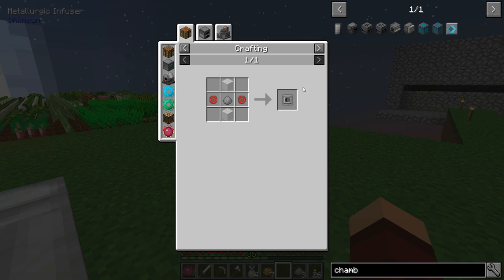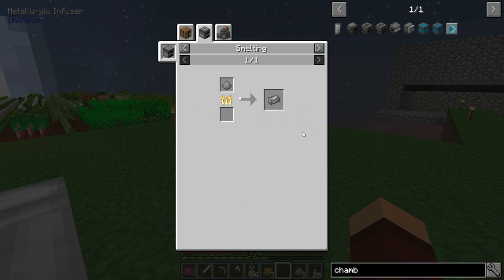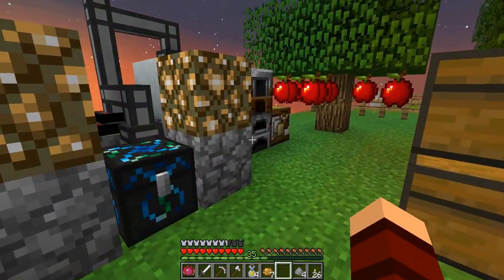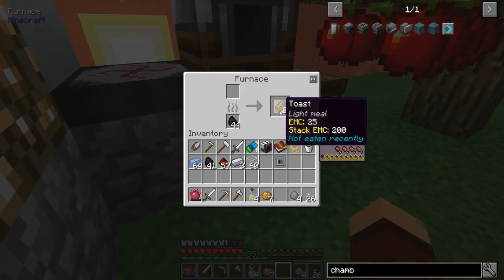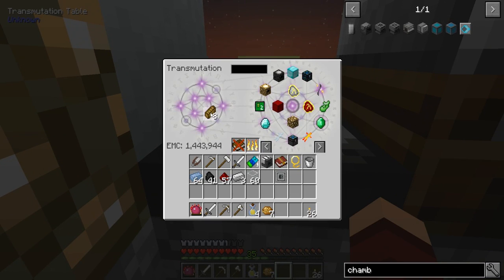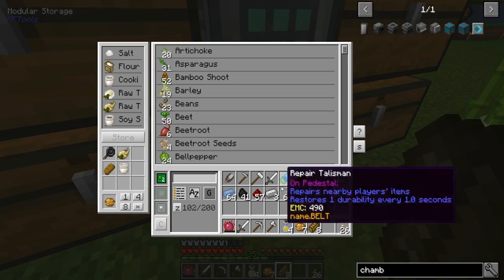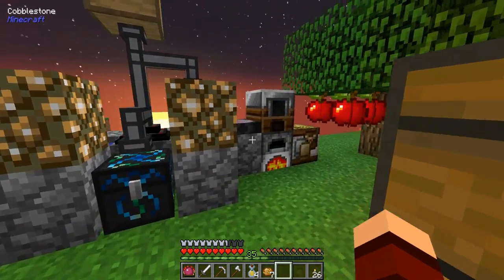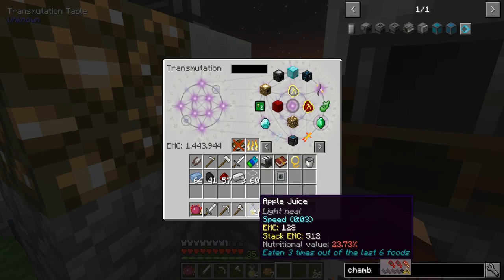We just cook this, right? Yeah. Let's get this cooking real quick. Wow - toast has EMC! I already learned that. Some of this food does have EMC - I did not realize that the finished product had EMC. That kind of fixes our food issue - I did not even realize that.